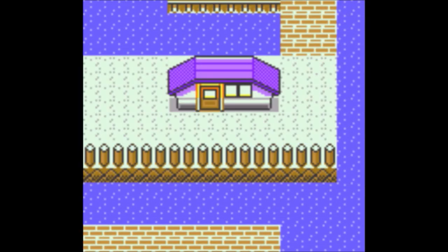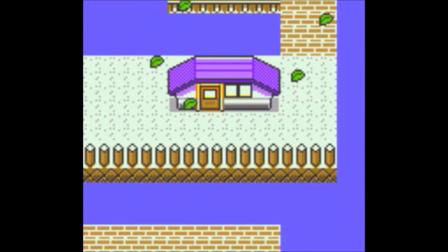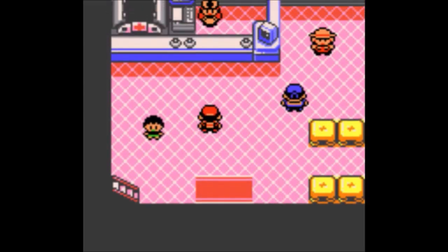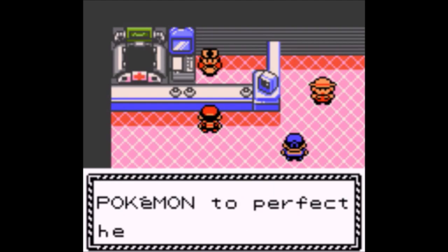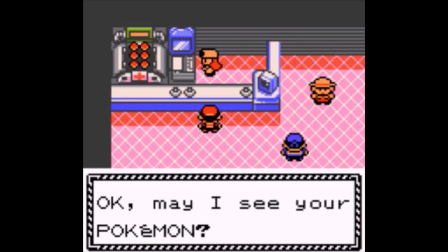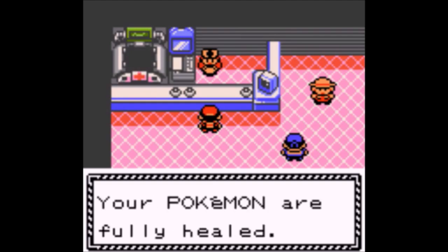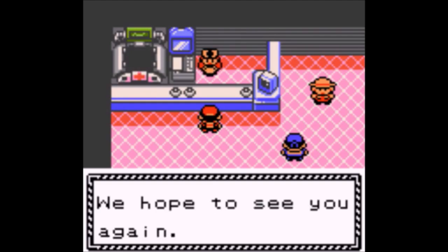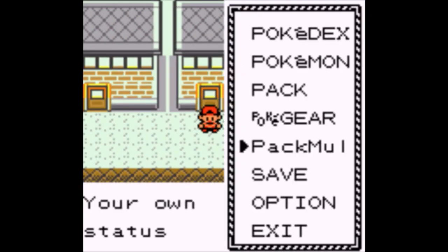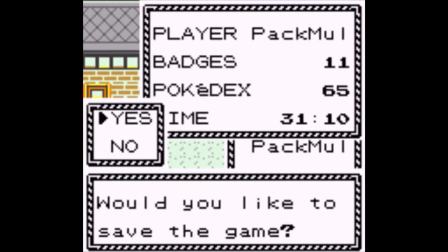Tauros in its Paldean forms — Aqua and Blaze. I keep forgetting there are alternate Tauros forms in that region, that's really weird. Tinkaton — I had that on my main team. It's actually pretty decent. It has a big signature move, Gigaton Hammer.